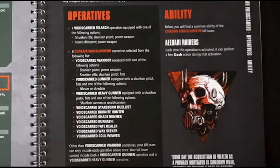The remaining specialist slots are: Void's Guard Starstorm Duelist, Void's Guard Kernite Hunter, Void's Guard Shade Runner, Void's Guard Karnathi, Void's Guard Fate Dealer, Void's Guard Wayseeker, and Void's Guard Soul Weaver. I think typically you're going to want to take one of each of the seven specialists, then the Gunner, and then the Void's Guard Felarc. Their team ability, already previewed, is Eldar Raiders — each time this operative is activated it can perform a free dash action during that activation.